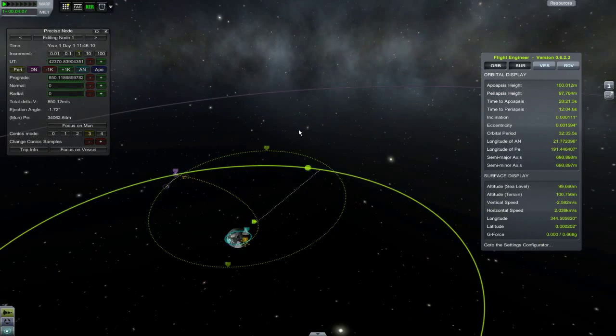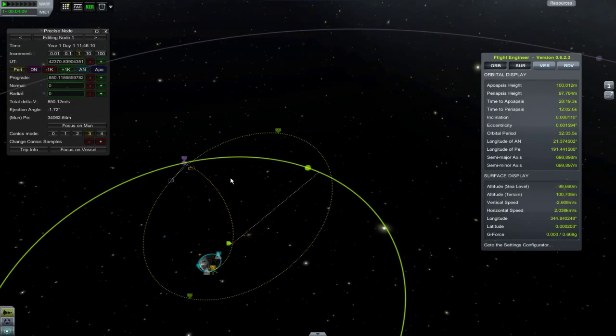Here we have set up a loop for a free return back to Corbin. A small adjustment, and it's perfect.